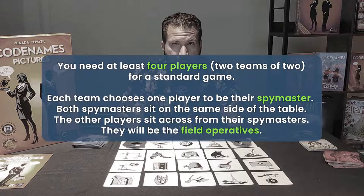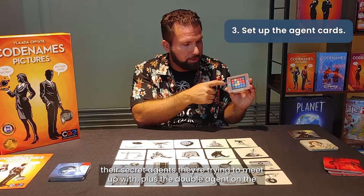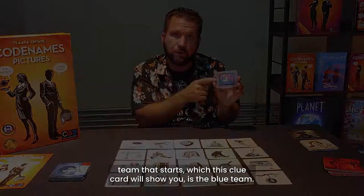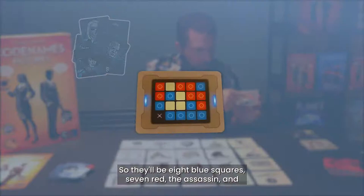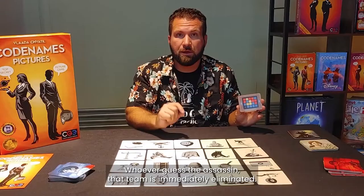Once the cards are set up and the teams are chosen, you'll give each team their secret agents to meet up with, plus the double agent on the team that starts. This clue card shows that the blue team starts, so the blue team gets the double agent and has eight secret agents to meet up with. The red team goes second and has to meet up with seven. So there'll be eight blue squares, seven red, the assassin, and the four innocent bystanders.